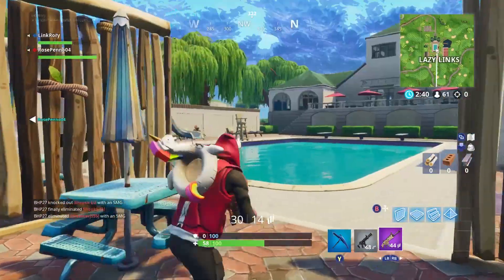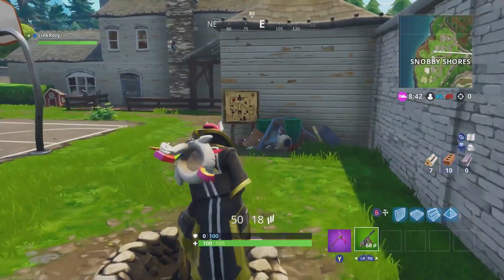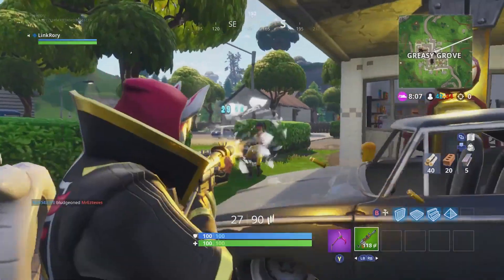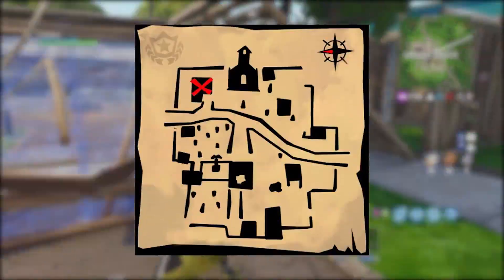Welcome to Fortnite Season 5, Week 5, where we have a brand new treasure hunt. This week we have to follow the treasure map found at Snobby Shores. If you want to have a go at following the map for yourselves, Indiana Jones style, I admire that. Here's what you're going to be dealing with.